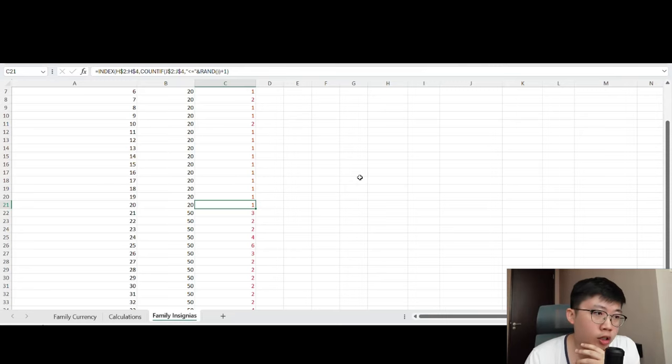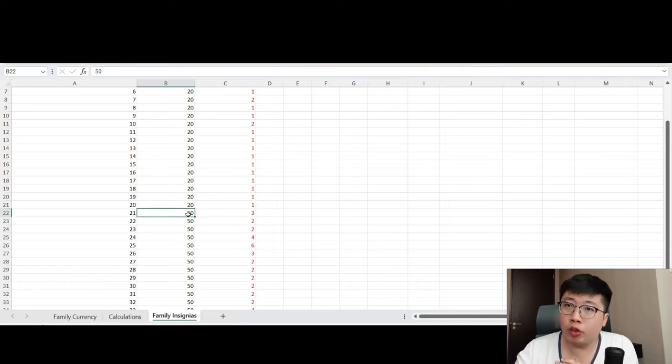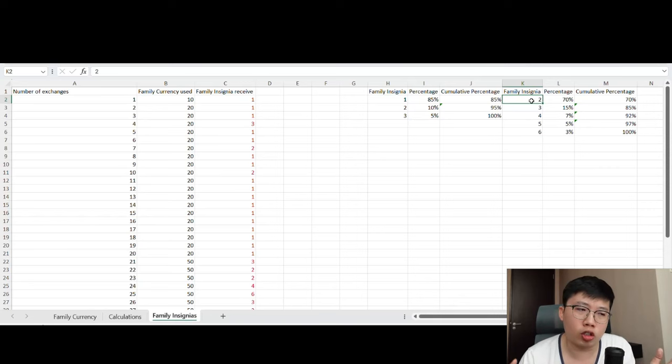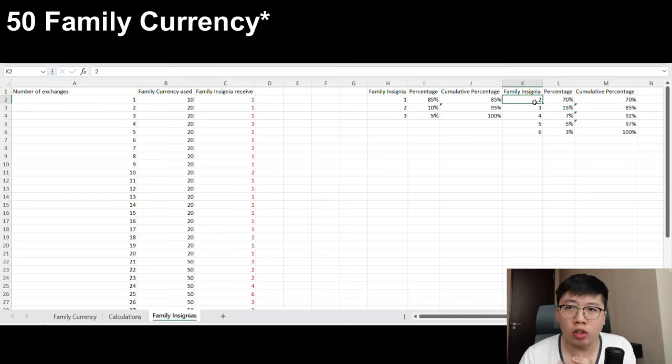After reaching 20 exchanges, you move a tier higher — from 21 to 35 exchanges — where the cost per exchange increases to 50 family currencies, but you get a range of 2 to 6 insignias. However, the rate of getting the minimum amount is extremely high; I kept getting only 1 family insignia almost all the time in the lower tier, and it's probably the same at higher tiers where you'd mostly receive just 2 insignias. This puts you in a deficit — 1 insignia for 20 currencies in the first 20 exchanges, then 2 insignias for 50 currencies in the 21-to-35 range.